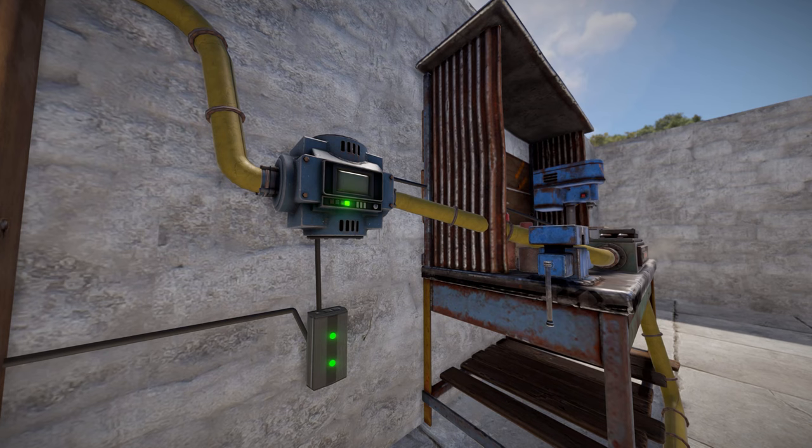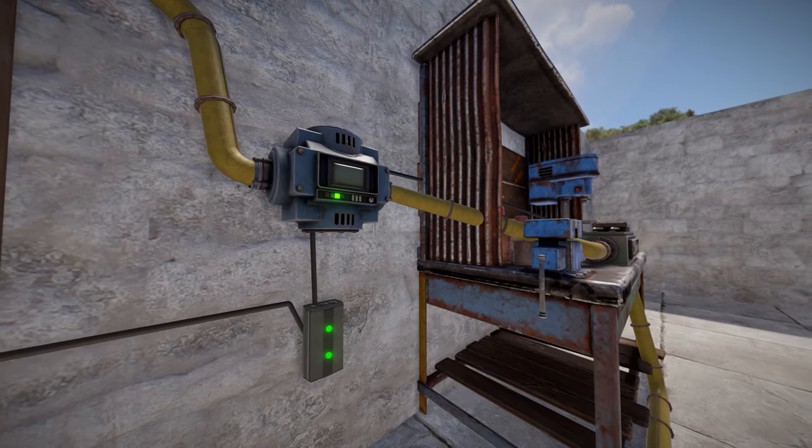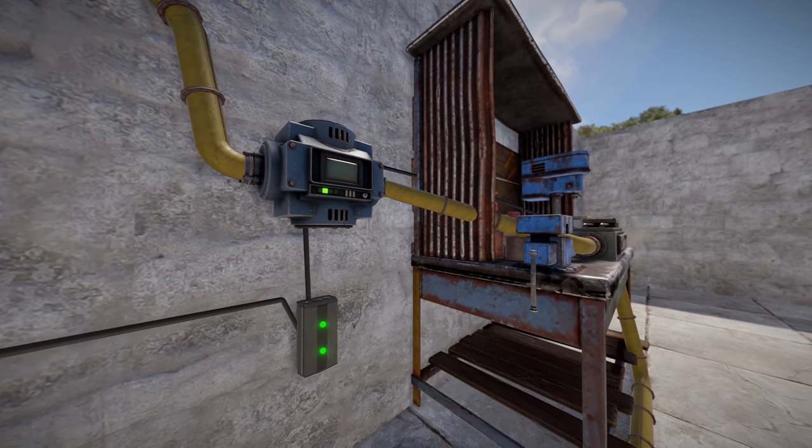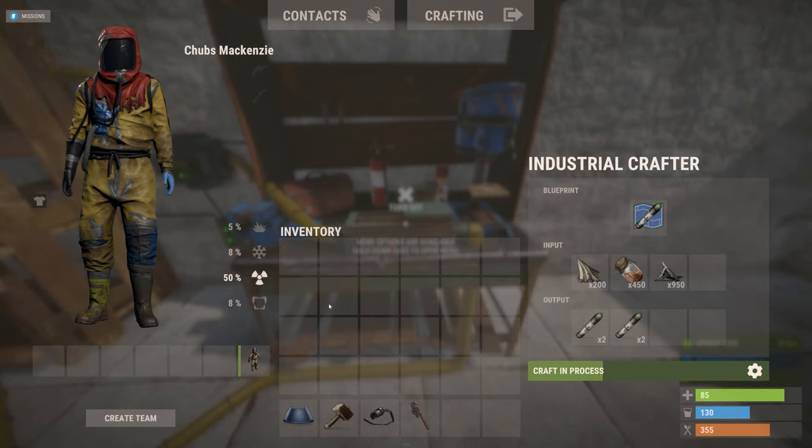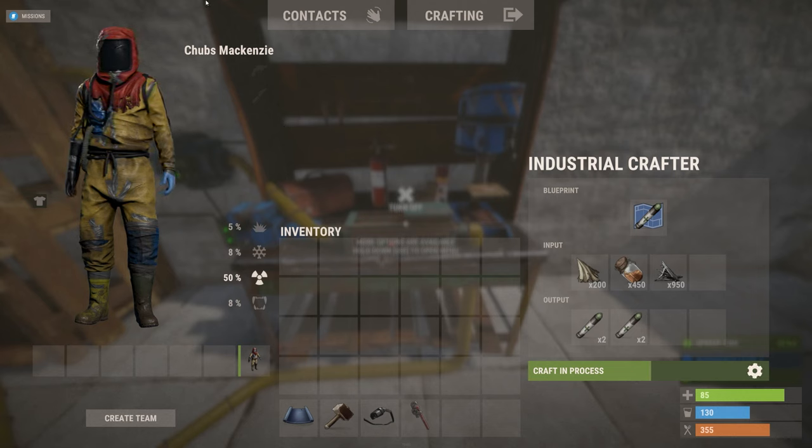Each industrial crafter gets its own filtering conveyor and power, meaning it effectively requires two total power per crafting station. The conveyor is going to pull the ingredients from a storage adapter and then drop them in the crafting station.